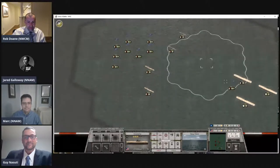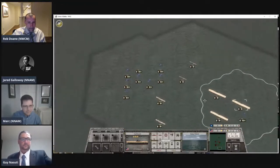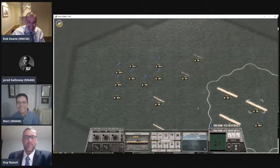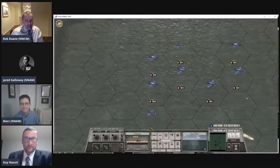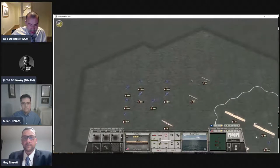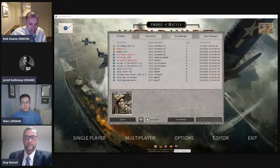Moving some units in this part of the map — I'll let the picture speak for itself. Rob, I know you customized the scenario a bit, but did you give yourself F-18s? No, this is not The Final Countdown — no F-14s or anything like that in it. But I'll zoom in on some of the American aircraft: we've got the Devastator torpedo bomber aircraft with the American carriers here.